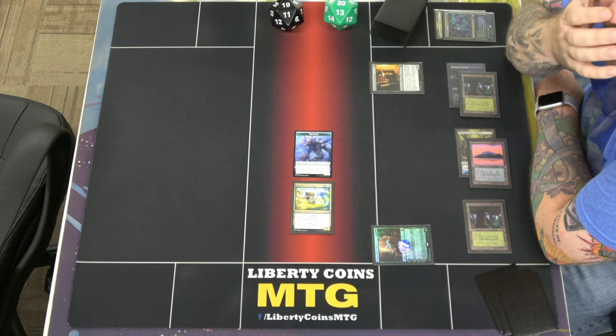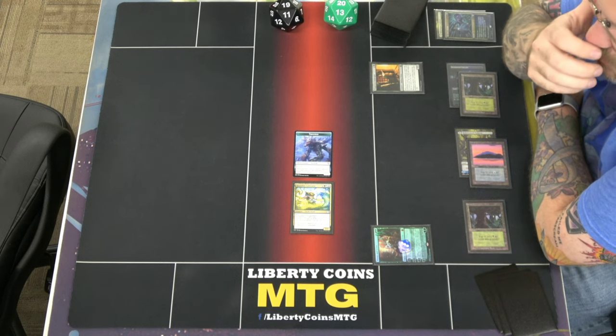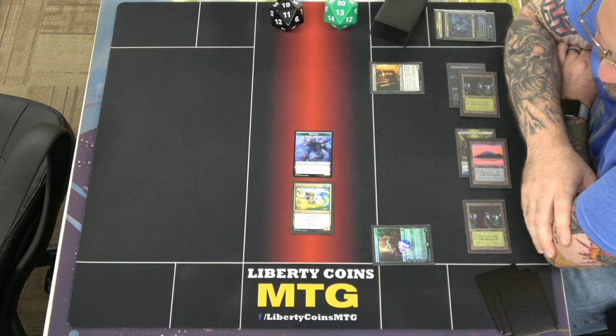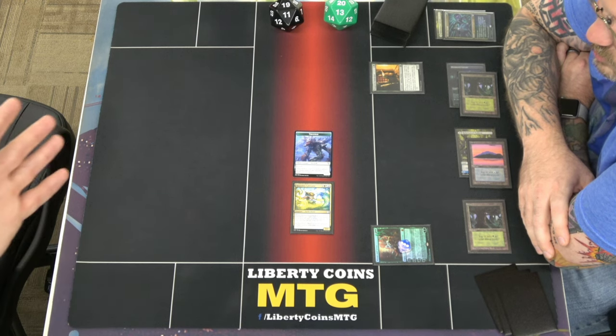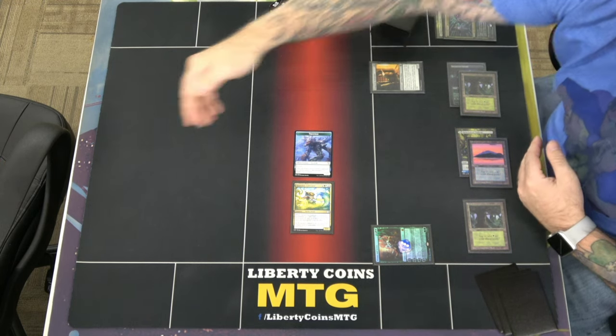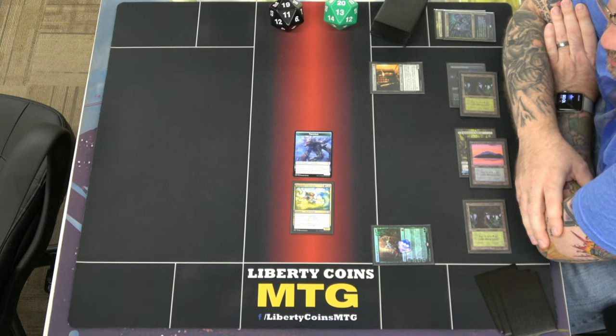Another question we get asked a lot is: what's the playmat? So it is from Inked Gaming, and it's the two-player playmat. I just made the layout in GIMP or Photoshop. It's 24 inches wide going from left to right, and going across the table it's 28 inches. So that's the size of two standard playmats back-to-back, side-to-side.